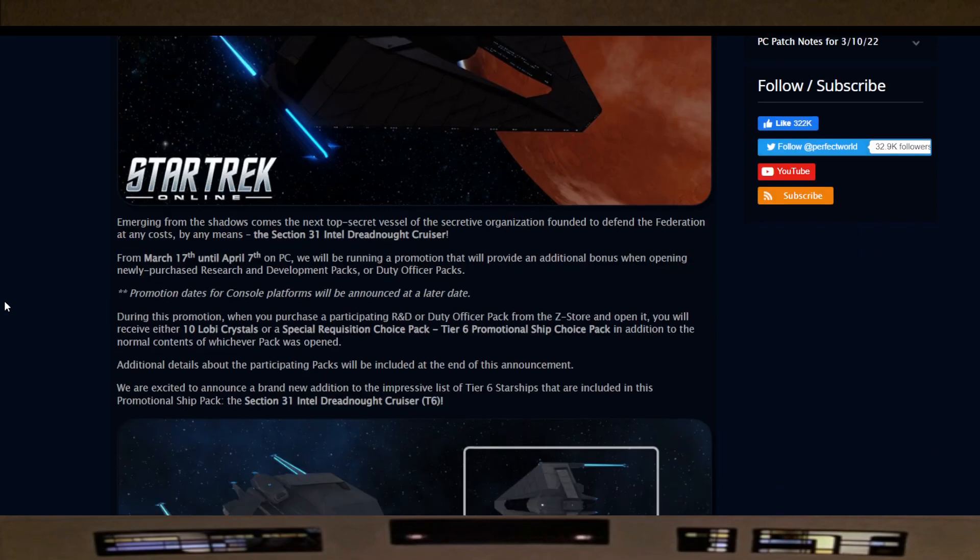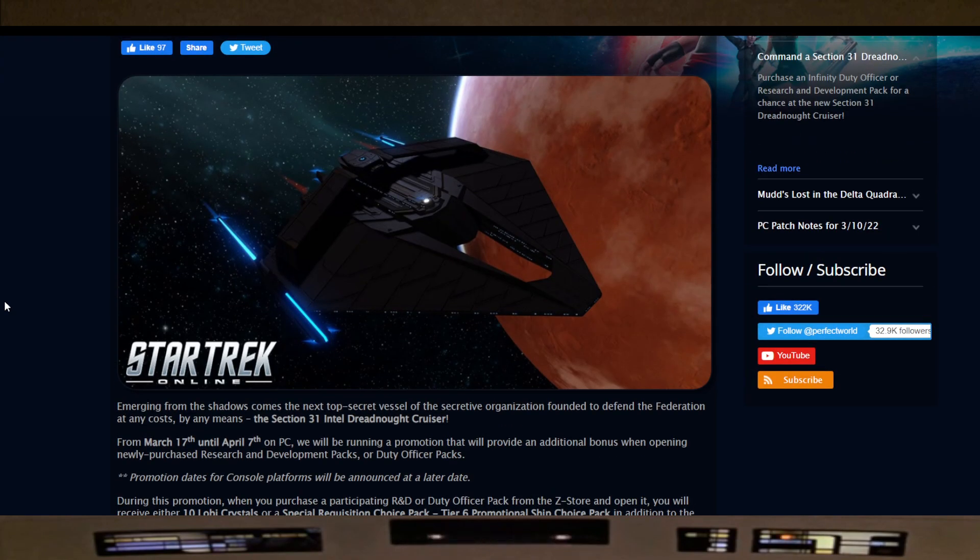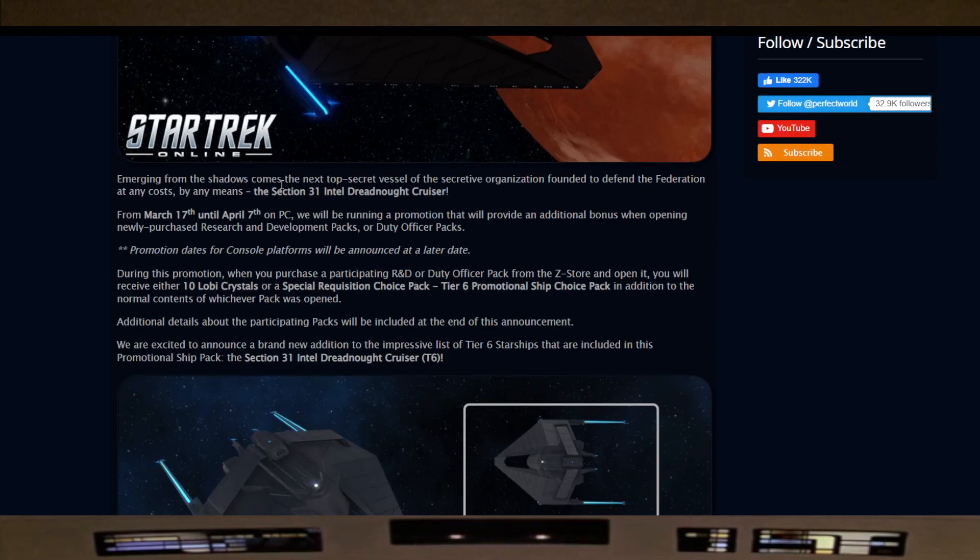I did not see this coming. We knew there was going to be an R&D ship coming, and one of my fellow captains, CasualSAB — shout out to you, sir — guessed it was going to be a ship that had Intel. Well, what did they just do with the Intel spec? They just revamped it, so this is aligning with that. The blog reads: emerging from the shadows comes the next top secret vessel of Section 31, the Section 31 Intel Dreadnought Cruiser, from March 17th to April 7th on PC. This will follow suit to us console captains.